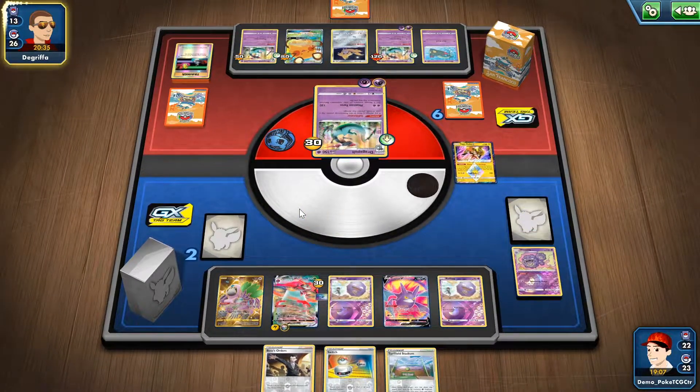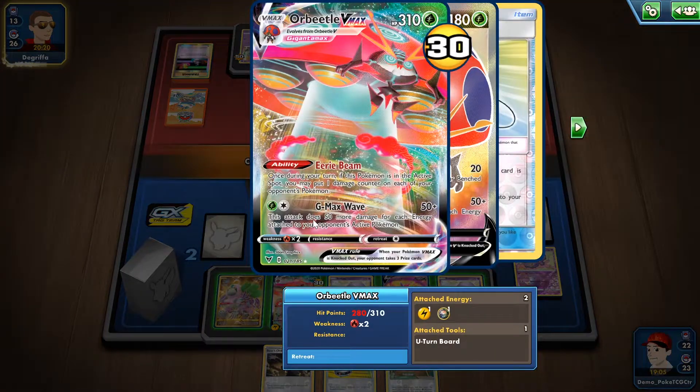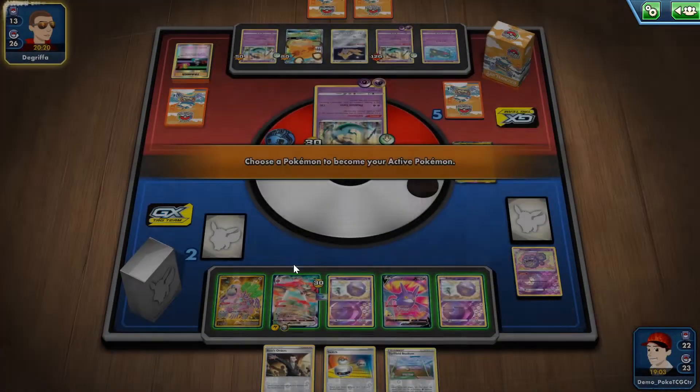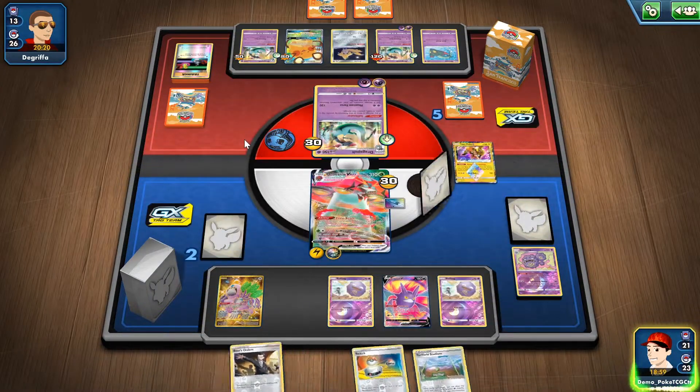Two versus six prize cards. Something like a Rescue Energy would be good for my opponent if he could find it — I think that's just not gonna be the case unfortunately. I can barely hit for 50 because there's no energies attached to this Pokémon today.